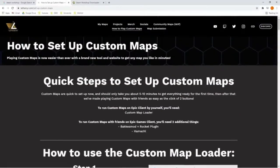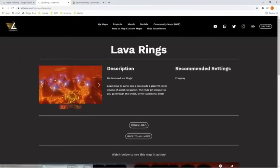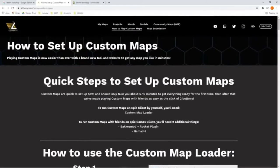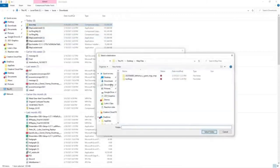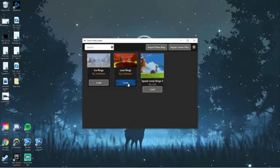All we have to do now is download the actual maps we want to play, and there are two ways to do this. The first way is the quicker way. If you're downloading a map like Ice Rings or Lava Rings and the map is made directly by Lethemir, you can integrate it into his Custom Map Loader a little bit quicker. Just go through his site, download the files from his library, and then extract all these files straight into that Map Files folder we made just a second ago.